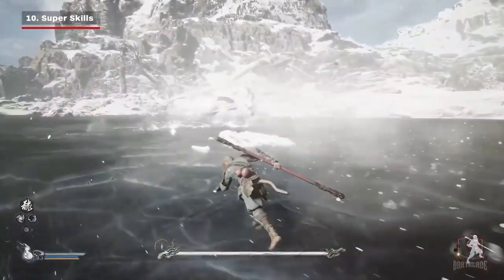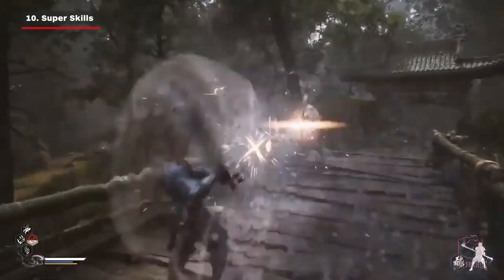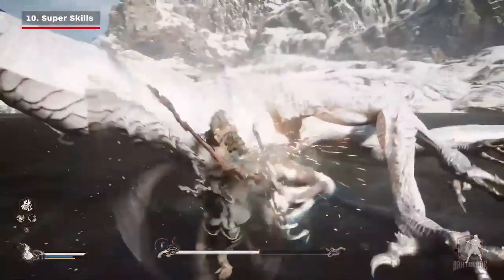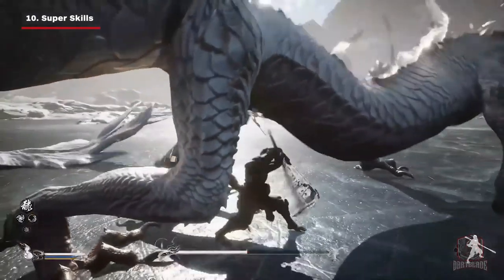The second battle in the game is with a breathtaking white dragon. Here we see the monkey using two different kinds of super skills, with the super skill icon located in the lower right corner of the screen. The first super skill was also shown in the first trailer — the monkey quickly twirls his Ryu Jingu Bang like a propeller, previously used for deflecting arrows, and this time used to attack the laying white dragon.